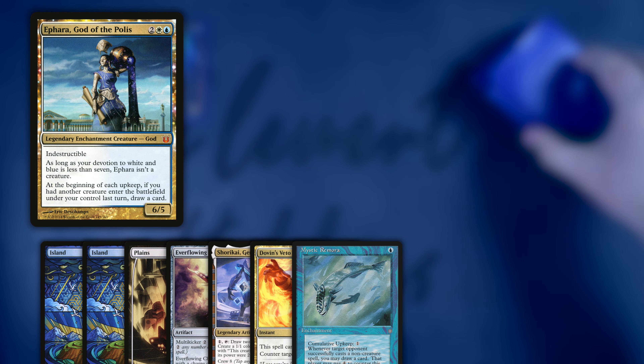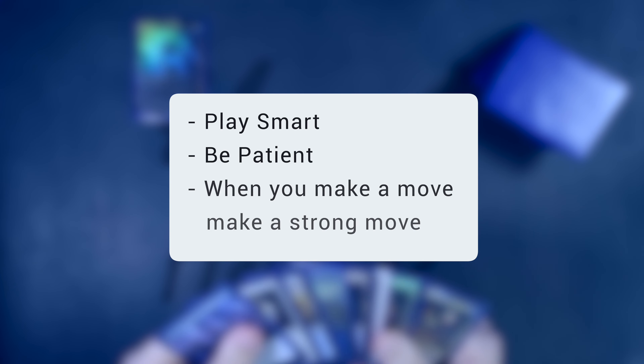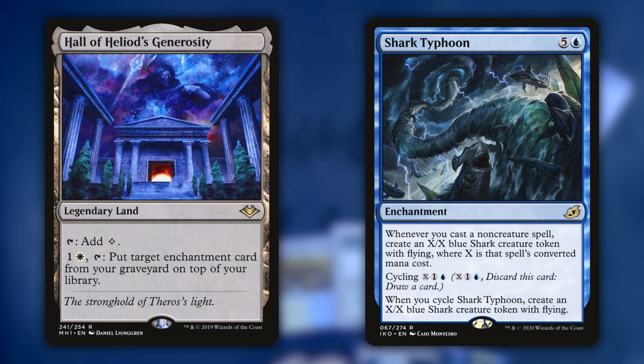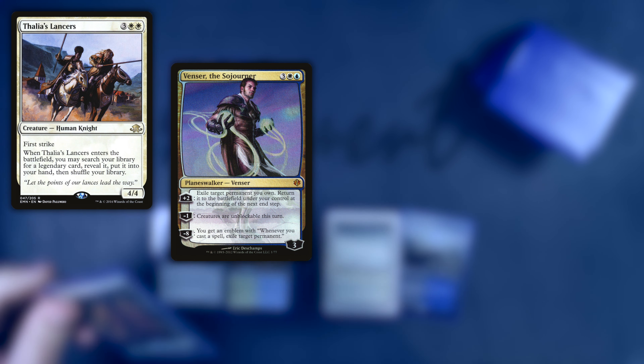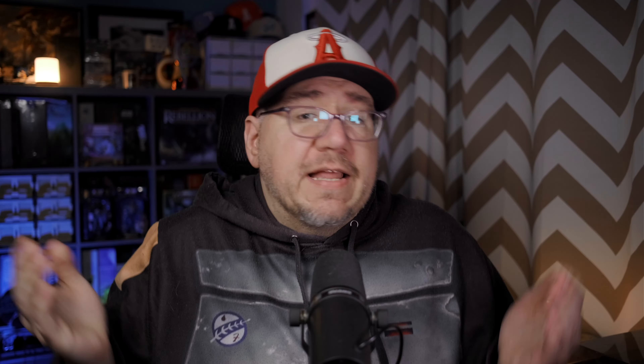This deck is fairly easy to pilot from a strategy perspective: get out Ephara as quickly as possible. I would keep any hand with 3 lands, a ramp piece, and any Ephara activator — creatures, token generators, whatever. From there on, just play smart and try to control the board, slow everyone else down, and pick your time to make a splashy move. The most reliable route to victory I've found is a Shark Typhoon protected with counterspells — you can still cycle it early if needed, since you can return it later with Hall of Heliod's Generosity. My particularly favorite line is to get Thalia's Lancers to go get Venser, then use Venser to blink the Lancers to go get Urza, and next turn get The Mightstone and Weakstone, meld them together, and you've got a pretty strong control setup. And that's my take on Ephara Control. If control isn't really your style, feel free to check out my video on a super aggressive creature-based Gix, Yawgmoth's Praetor EDH deck. Thank you for watching, and I'll see you in the next video.